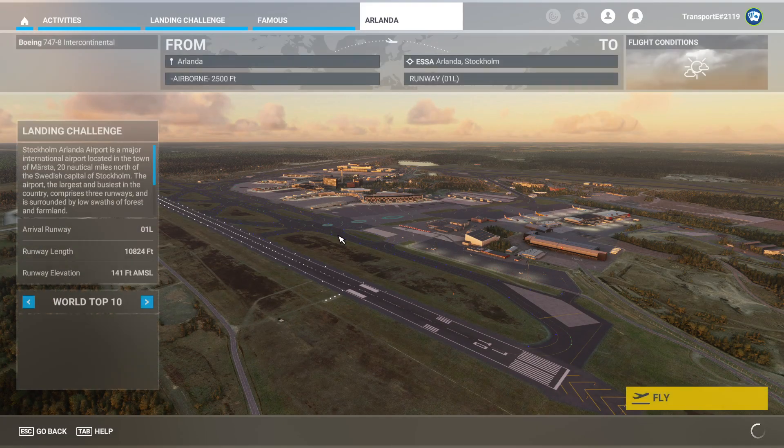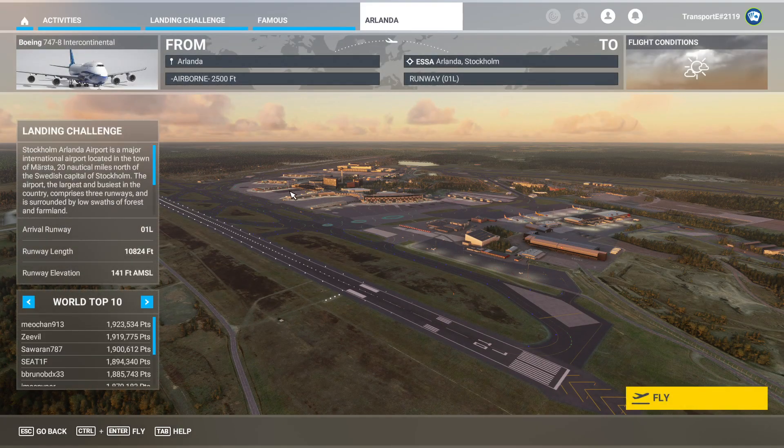Today we are doing Stockholm Arlanda. It's usually an airport for low-cost carriers like Ryanair and Wizz Air — actually, Ryanair and Wizz Air use Stockholm Skavsta, but other airlines use Arlanda too. Stockholm Arlanda is a major international airport located in the town of Märsta, 20 nautical miles north of the Swedish capital. The airport is the largest in the country.